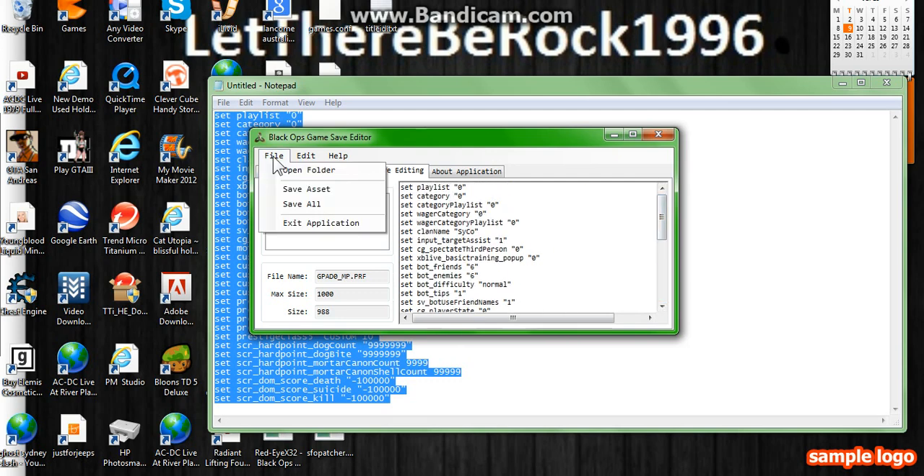After you've done that, you just go to File, then you go to Save Asset and then Save All. I'm not going to do it because I've already got the codes edited to my liking.